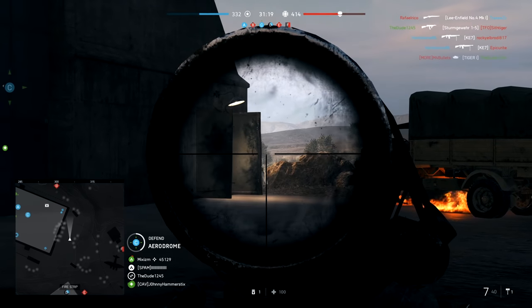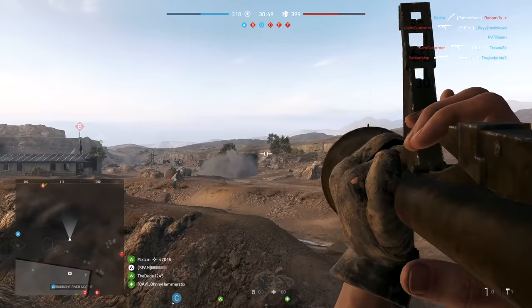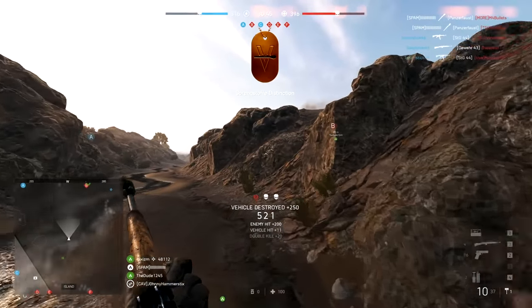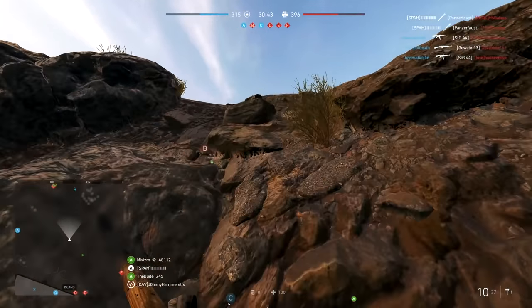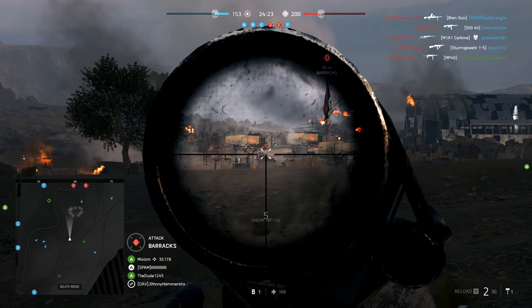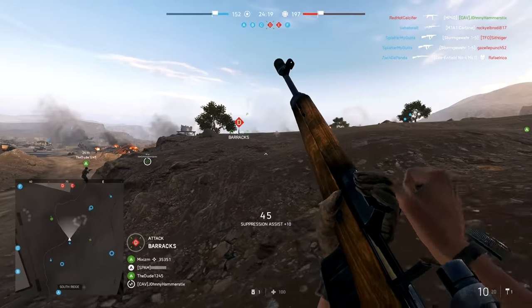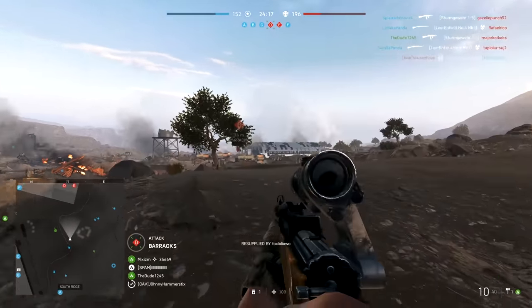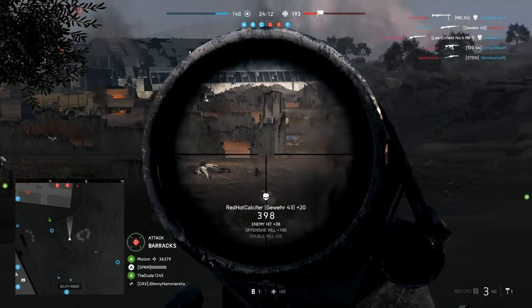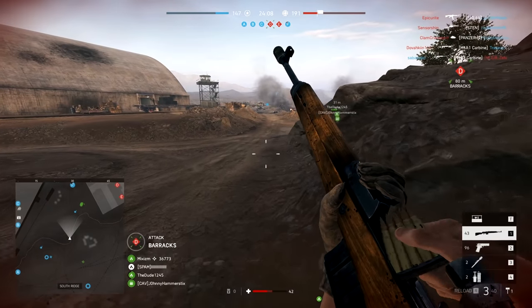I like the Gewehr 43 a lot. I recommend using it on maps where you can control your engagement distance at further ranges — places where guys aren't going to sneak up on you and engage at 10 meters or closer. That's where this weapon's going to suffer. Pick it if you want to counter snipe, take out snipers at long range, counter prone machine gunners in the distance, or just have the advantage at further range combat.